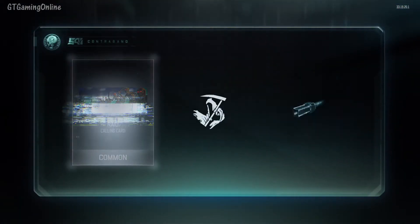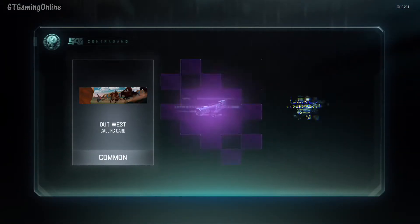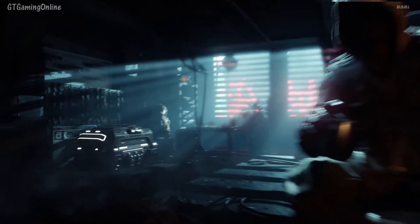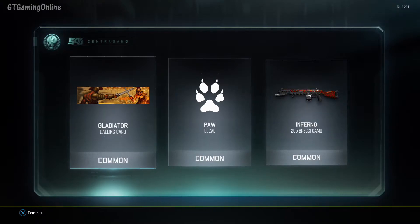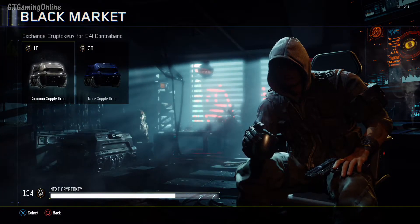Eighth case — we have a Raid calling card. I don't know if that's hinting that the map Raid is coming back, but it might be a little hint. Ninth case — got a KN44 camo, not too good, and a calling card. Tenth case — got a PAW camo, the Gladiator calling card which actually doesn't look too bad, I might equip that, and a shotgun camo. So we've actually opened 11 cases now.